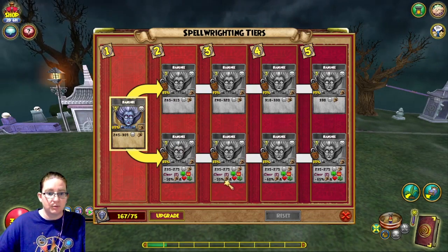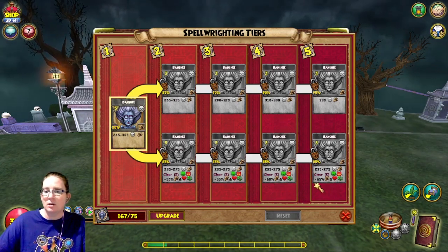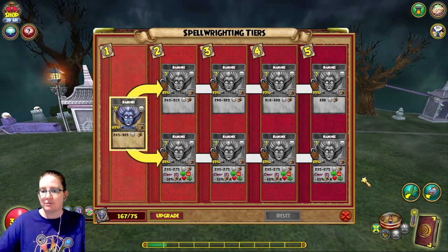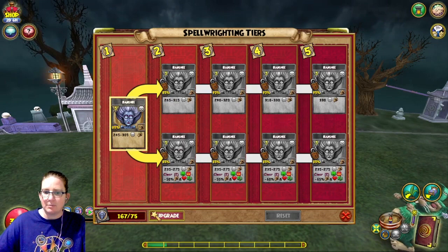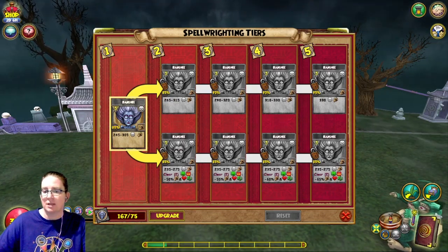Tier three goes up to 55% for both, tier four to 60% for both, and tier five to 65% for both. I haven't tested this yet, but I did hear that if it clears two charms, it gives two each of these — we shall see.